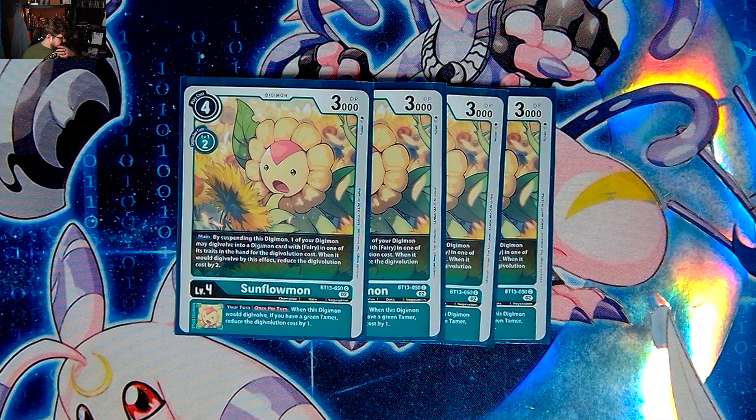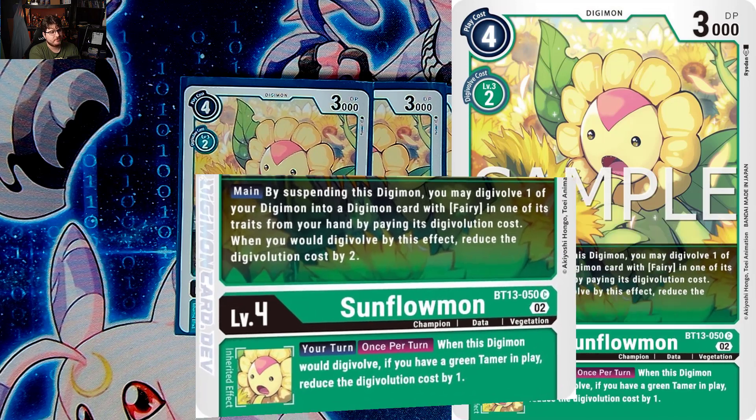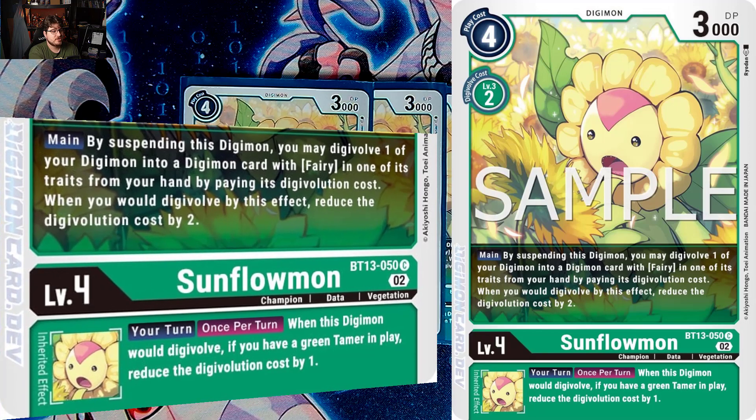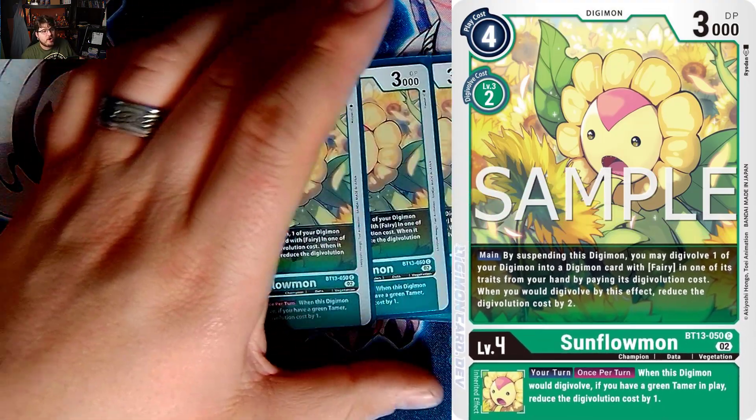Then we do have Sunflowmon from the more recent set BT13. Main effect: by suspending this Digimon, one of your Digimon may digivolve into a Digimon with Fairy in its traits from your hand without paying a forge digivolution cost — reduce the digivolution cost by two. Vitally important, lowers the cost nicely. And on your turn, when this Digimon would digivolve, if you have a green tamer reduce the cost by one.